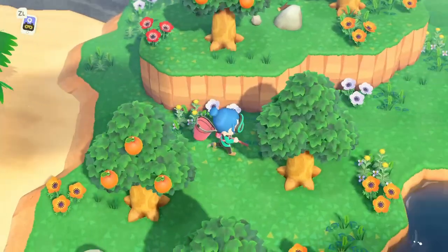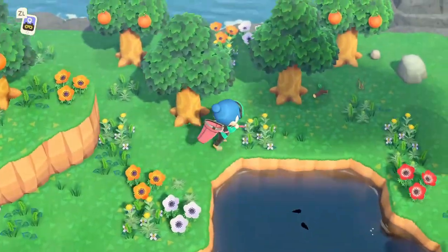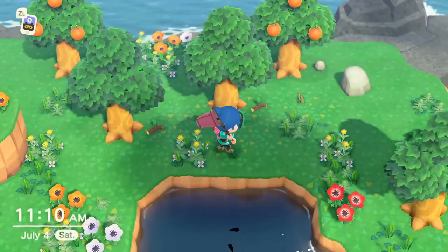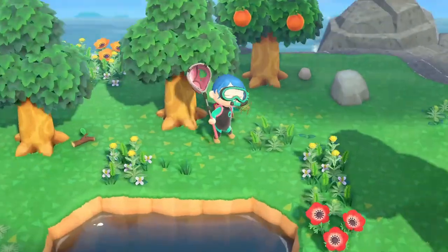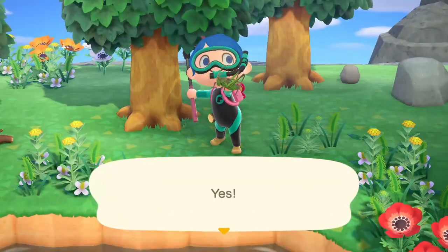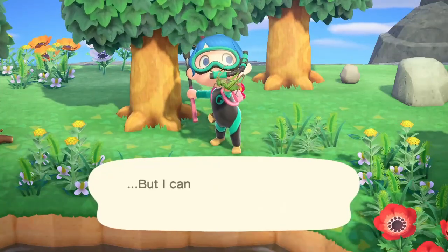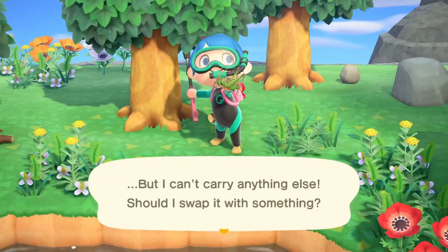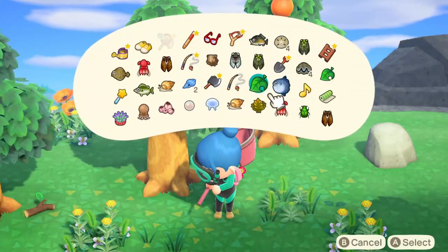Hello everyone, in this video we're gonna take a look at the grasshopper, and this one was introduced in July. As you can see, it's kind of a brownish color at its back, so it's really easy to recognize when you see it. But it's not easy to detect because it's kind of greenish and it can blend with the grass. Anyway, it's a cute little thing.